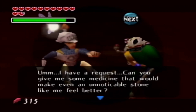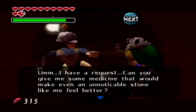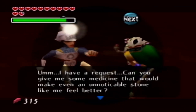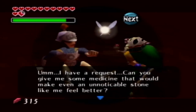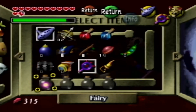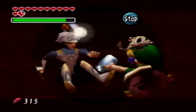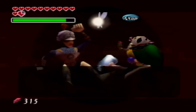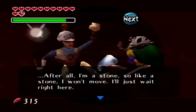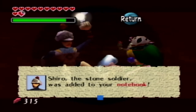'I have a request — can you give me some medicine that would make even an unnoticeable stone like me feel better?' I swear to god if it's blue medicine I'm going to kick him in the mouth. It's weirdly specific about what he's asking for. You don't have it. You could try giving him the fairy, but he needs one type of potion specifically, and I believe it's not the blue potion. 'After all I'm a stone — I'll just wait right here.' Shiro the Stone Soldier was added to your notebook.